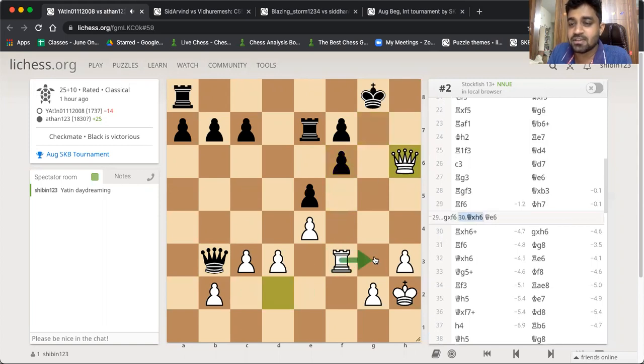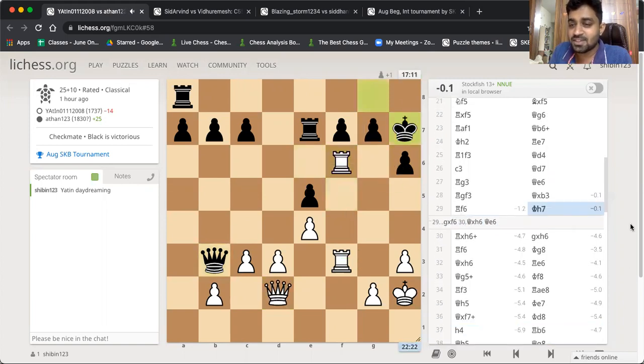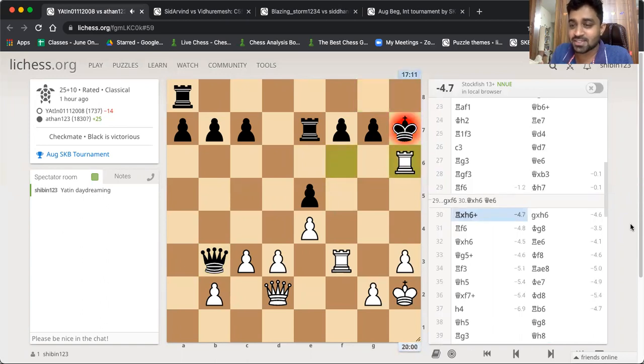Queen takes and rook is mate incoming. It was a very creative sacrifice by Yathin, but the mistake he made was he kept on going. Sometimes it's a good idea to step back, but he insisted on the sack and played rook takes h6. He really wanted to sacrifice the rook today.